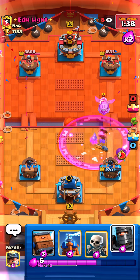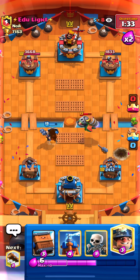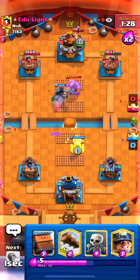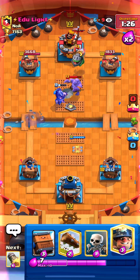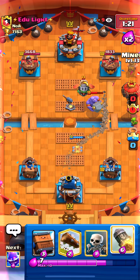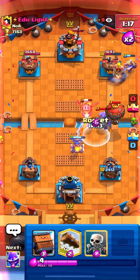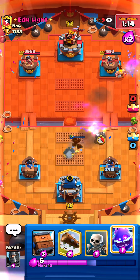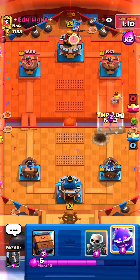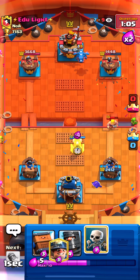Let's go for an electro spirit — hopefully our target comes with a balloon. Nice, it does. Let's go for a dark prince like this, pulling that inferno dragon back. Let's go for another high tesla. If the balloon connects that'll be really bad. Let's go for a miner, trying to fake out a tornado or something. Let's go for a rocket here — hopefully we hit everything. Nice, we do. Just cycle a log.